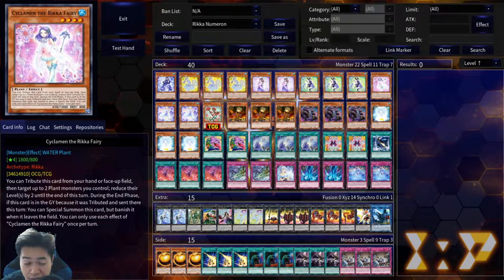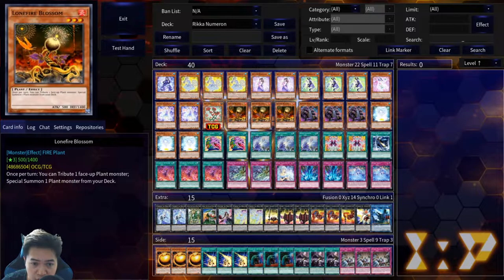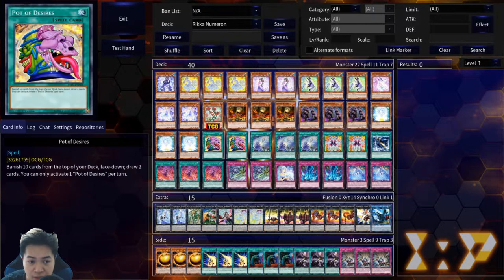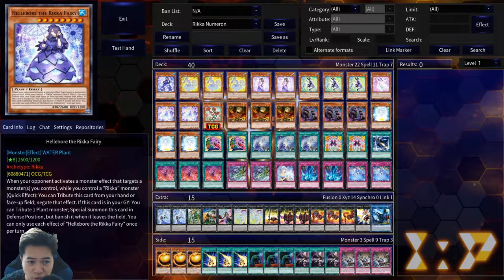Even if Stickleman gets hit off of Desires, it's not too bad because you still have Promula — hence the reason why I'm playing Double Promula. One Rose Girl. Triple Lonefire, obviously, because you're playing a plant-based deck. Three Numeron Wall for the Numeron package. And obviously three Rika Petal, which is the one that's gonna pretty much tutor any of these or pitch them to the graveyard if needed.